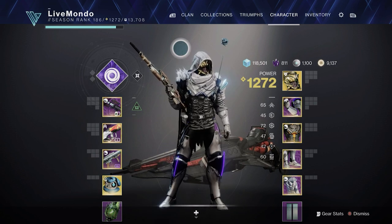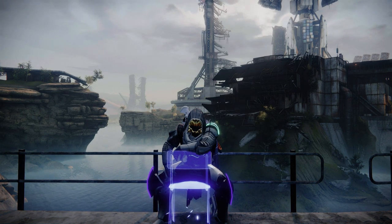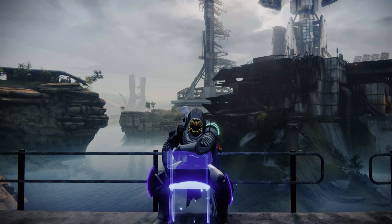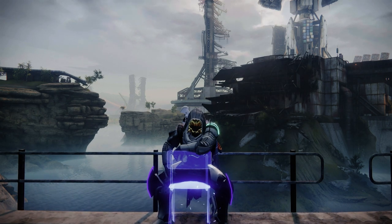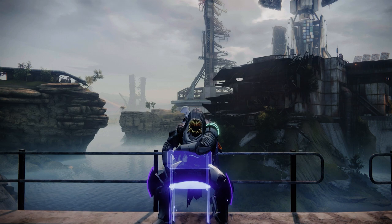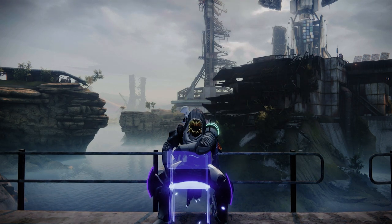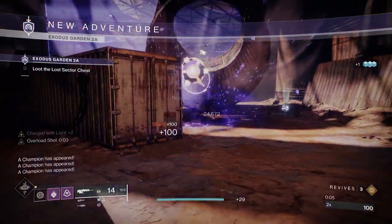We're using the exotic helm so that when I dodge I get my health back, because Attrition is one of the modifiers for this lost sector. This is quite an annoying one — the overload champions and the barrier champions are in quite close proximity, and with Attrition that's how you get your health back. So I decided to run something where I could go invisible and also dodge to get my health back. Hopefully this helps you guys get through it and farm your exotics.